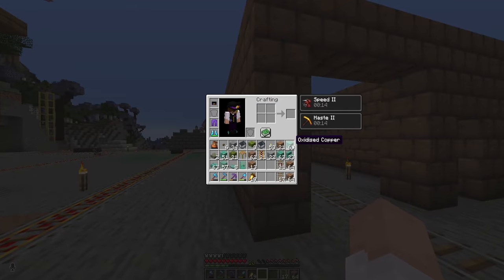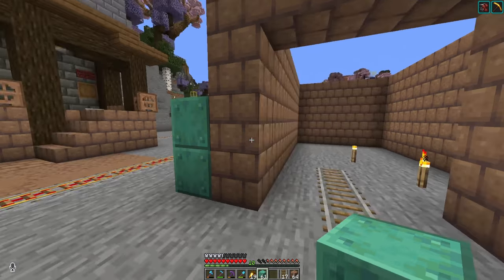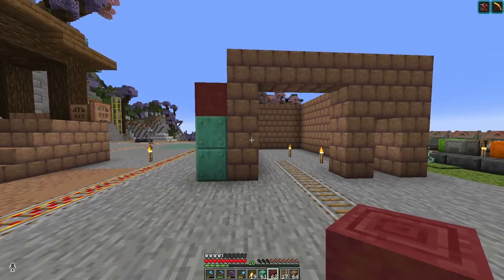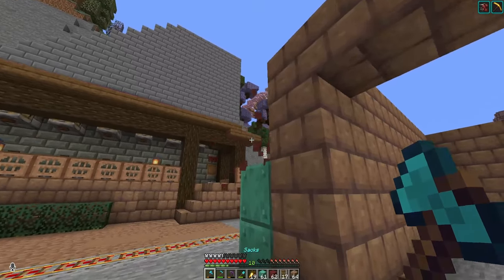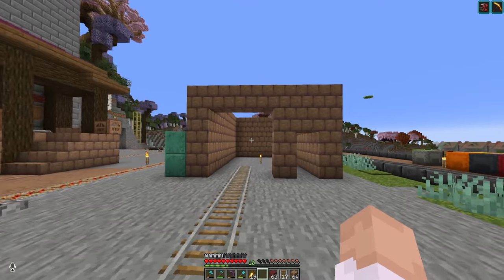I also think palette-wise, I want to try and bring in some of the oxidized copper. I think that'll look real nice with the mud, and also bringing in some of the mangrove wood. It's just a nice steampunky sort of vibe, but I don't want to go too far out of the color palette — I think keeping it somewhat along the lines of the crimson as well could definitely help.